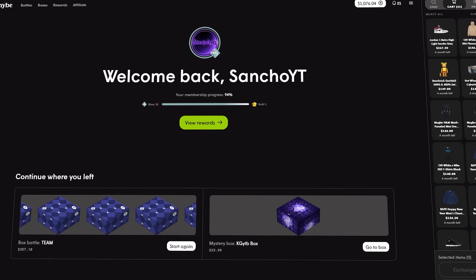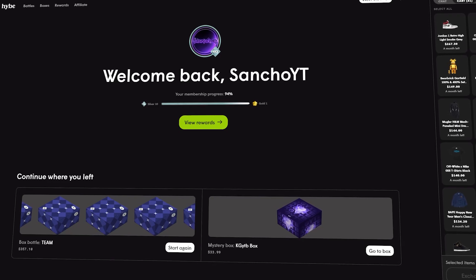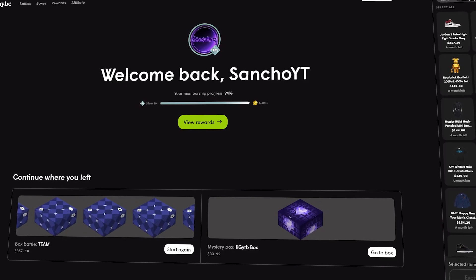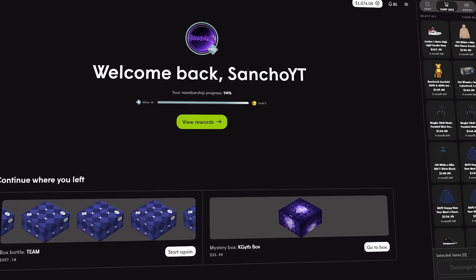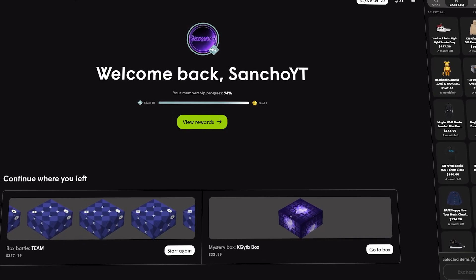What's up guys, it's Sancho back again with another video. Today we're back on Hype with $1076. We're gonna go for some crazy cases — doing them 2v2, one mystery box only in a battle. If we lose we lose, if we win we win. Not too risky, just one mystery box at a time, and we're gonna go for some crazy ones today.